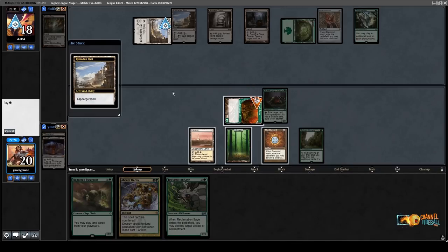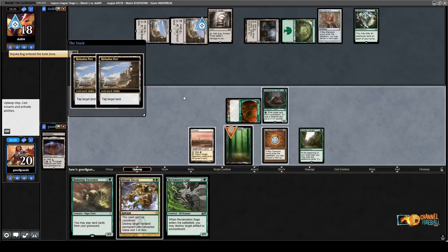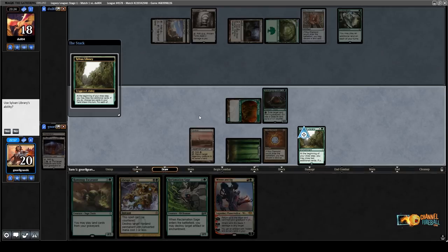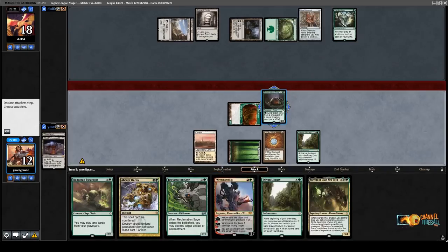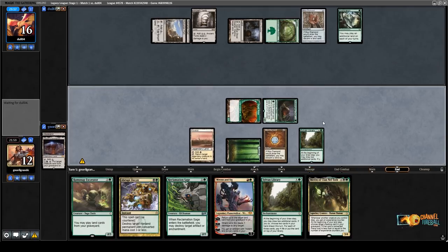Let's exile the last land in the graveyard. I need to tap the Overgrown Forest. I could play Abrupt Decay, but I'd rather not — I want to hit a land with the library to play Ramunap Excavator. 6 — I can't cast that. Pretty unfortunate. I think I'll lose 8 life here. Two Sylvan Library doesn't do anything — they don't stack. If you have two in play, it's like having one.